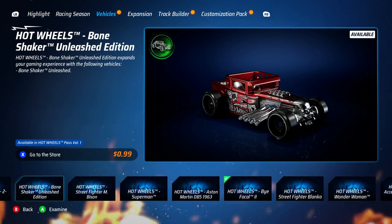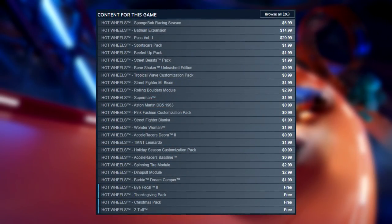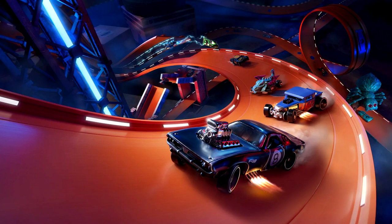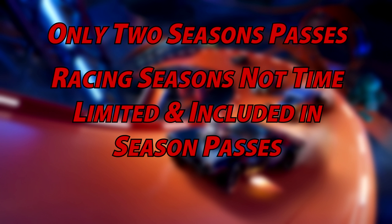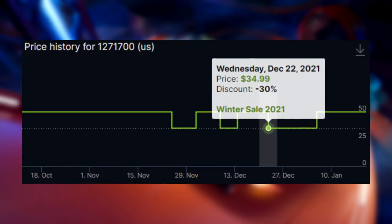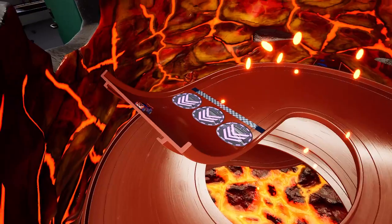Don't get me wrong, I am all for additional content, but how they went about it was poorly done. While buying the DLC items individually is not too bad, the season passes, racing seasons, and the price of the game need to be adjusted. The planned content should only be spread across two season passes. Also, the racing seasons should not be time-limited and should be included in the season passes. Lastly, regarding the price, it's pretty telling that I was able to grab the base game on sale for $30 on the Switch in early December. Steam shows the base game has gone on sale for $35 three times since release. That isn't even accounting for the other two editions of the game, but it seems that Unleashed is struggling at its current price tag.